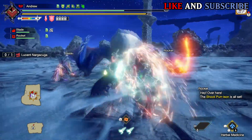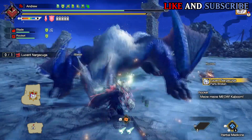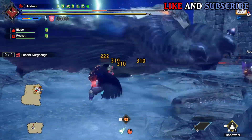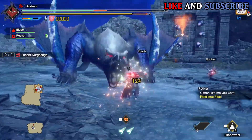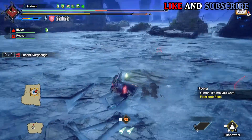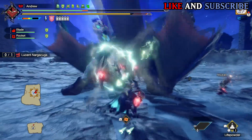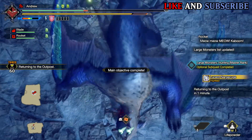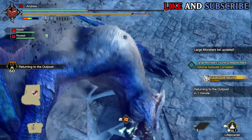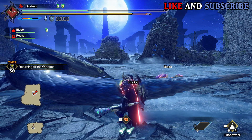Overall Lucent Nargacuga is my most favourite rare species in Sunbreak and also my most favourite flying wyvern. I'm glad that Lucent Nargacuga returned because he is a monster I'd never fought before until now, and they really made him a good fight in Sunbreak. I hope he comes back in future games. So those are my top 10 monsters from Sunbreak. This video took a very long time to make since I am currently working full time, and I had to put the list on hold because we only just got update 2. We're getting the next update in November, so the list might change depending on what new monsters come along.